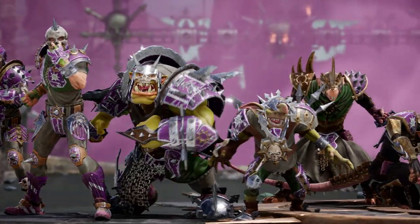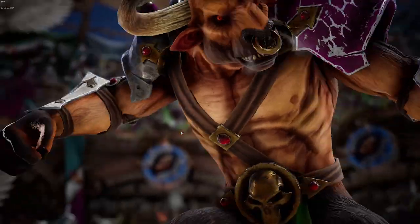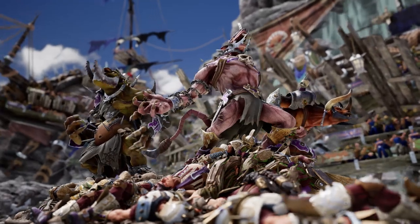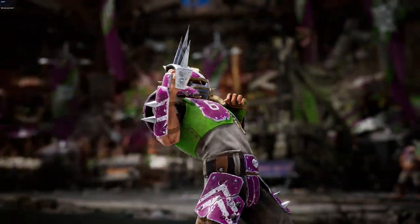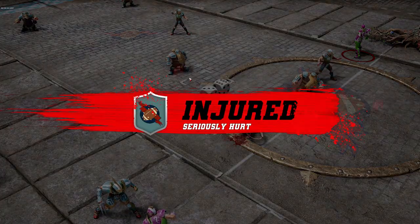The Chaos Renegades, for their part, are an unlikely alliance of humans, dark elves, skaven, and greenskins, alongside the big guys of Chaos. One small point that sets this team apart is that it can recruit up to three tough players, so they really are devastatingly strong and intimidating. Because of their allegiance to the Gods of Chaos, every player on the team has special access to mutation skills, giving them a lot of flexibility.